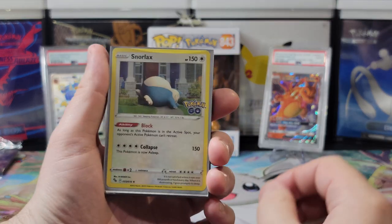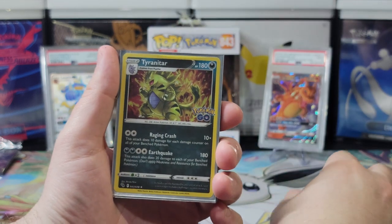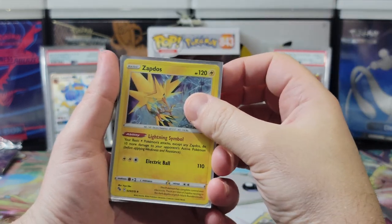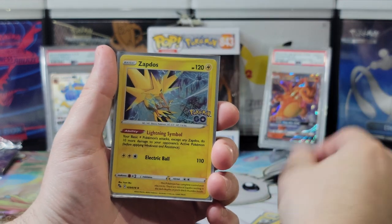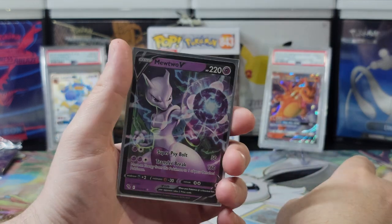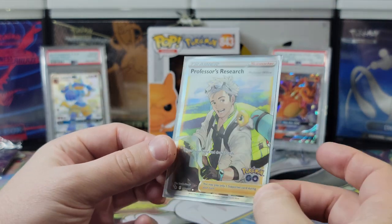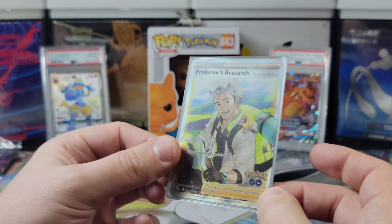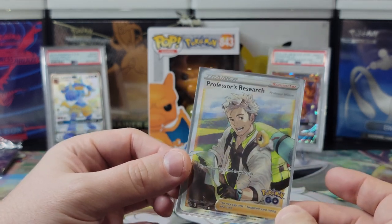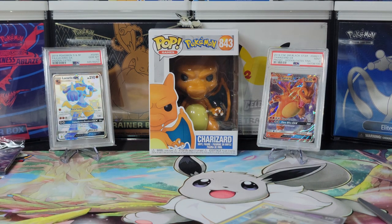So in this box we got: a Snorlax, another Snorlax, a Tyranitar, another Tyranitar, a Zapdos, another Zapdos, a Moltres, a Gyarados, Mewtwo V — a very nice card — and this is the big winner from this box, by far the rarest card we got. I don't know if this salvages the box, but this is one of our worst box openings. Let us know in the comments what you think and we hope you enjoyed today's video. Don't forget to hit that like button, comment, and subscribe — we'll see you all next time. Bye!